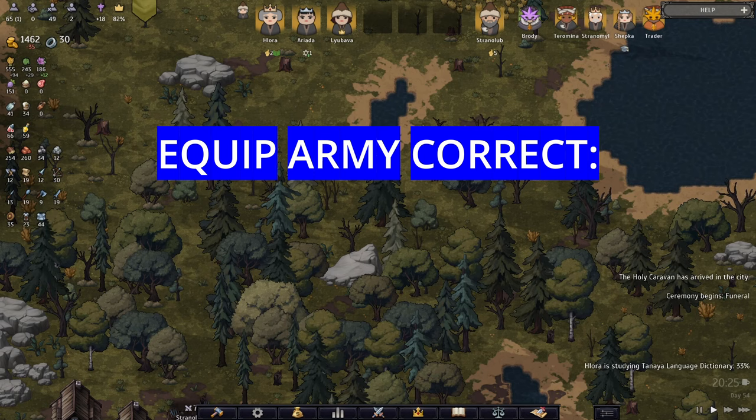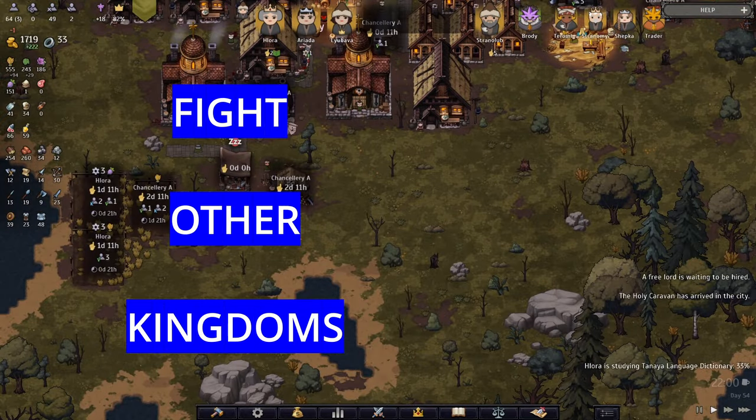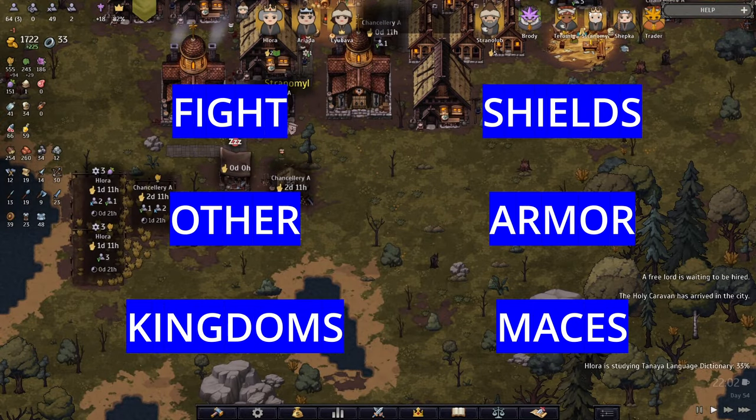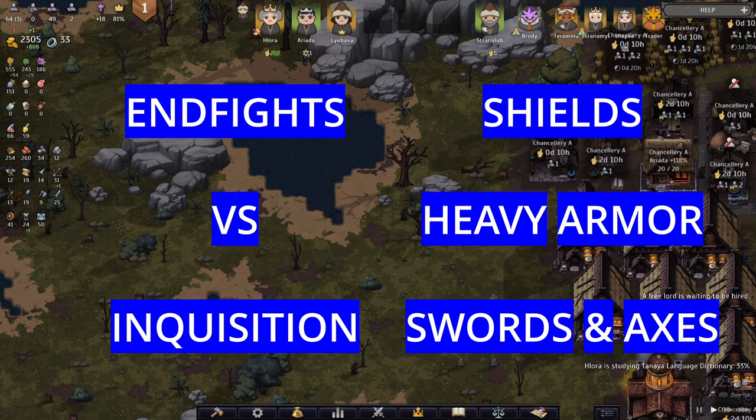This means you want to fight flesh wolves, bandits, and marauders with spears or swords plus armor. If you're fighting other kingdoms, you definitely need shields and armor plus maces. And for the end fight against the inquisition, you have to equip your army with heavy armor, shields, and swords plus axes.